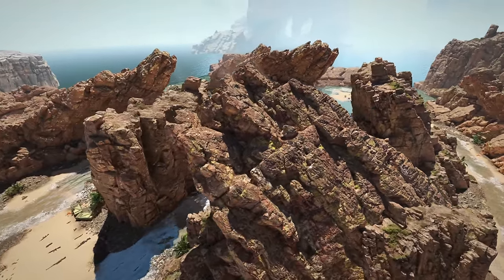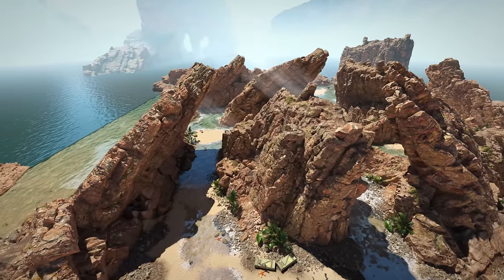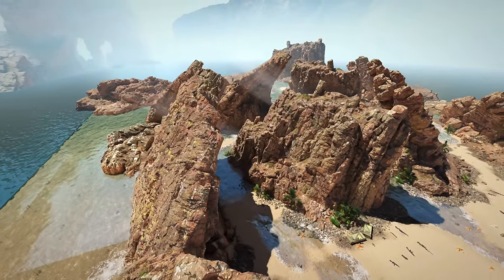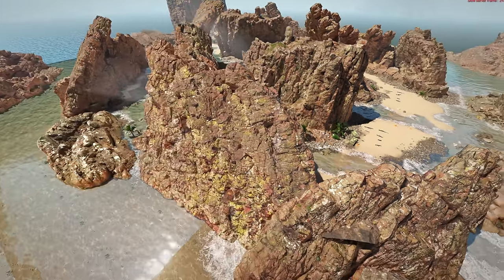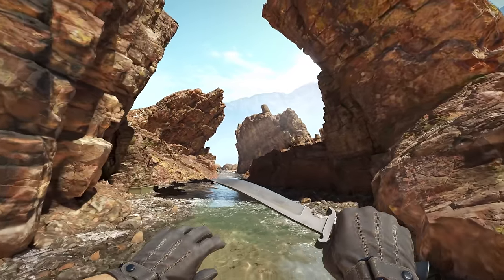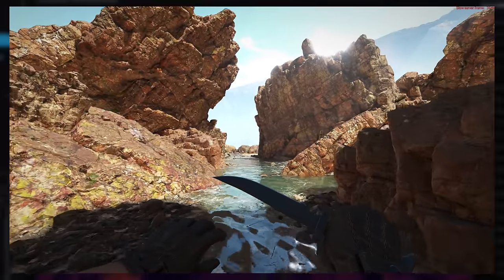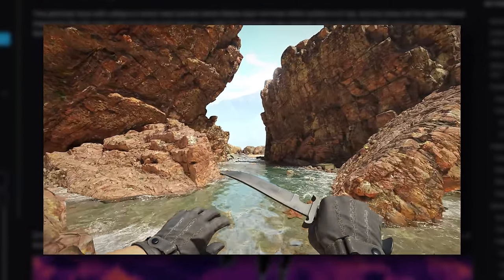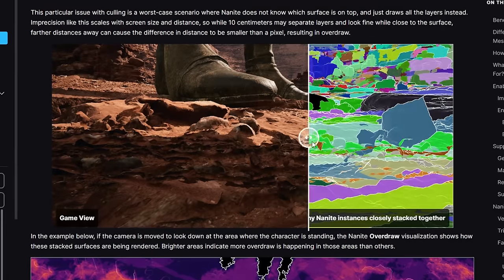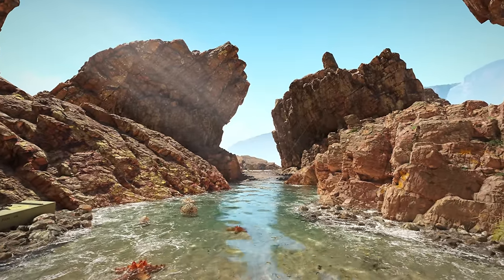This is Lost Coast, a quote-unquote performance test for CS2, and if you ask me, it's already one of the most stunning and realistic things I've ever seen in Counter-Strike. In combination with CS2's new water, it lags a lot — it actually lags so much it makes my computer scream. Lost Coast was made by importing models. I've been told these are assets from Unreal Engine 5, specifically Nanite assets, and most likely a lot of them. I don't know what that means, but holy crap, it looks good.